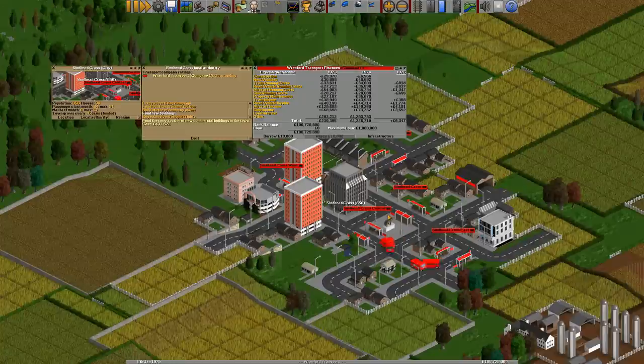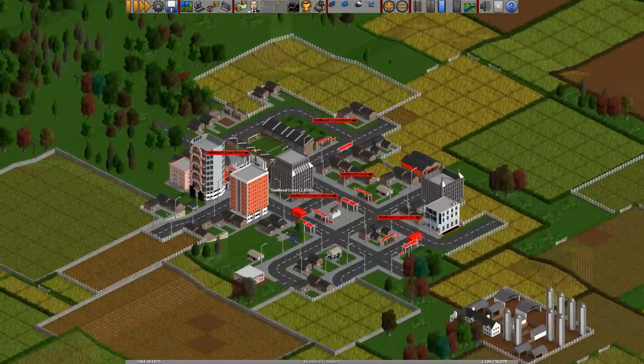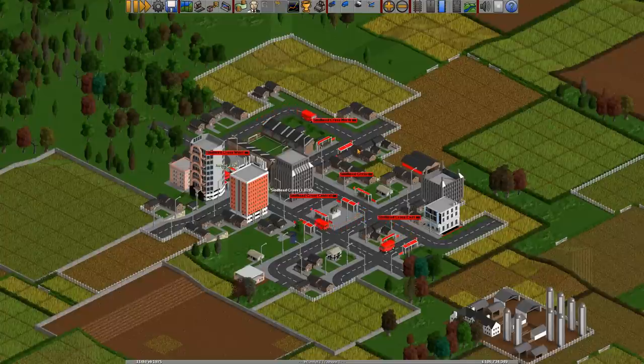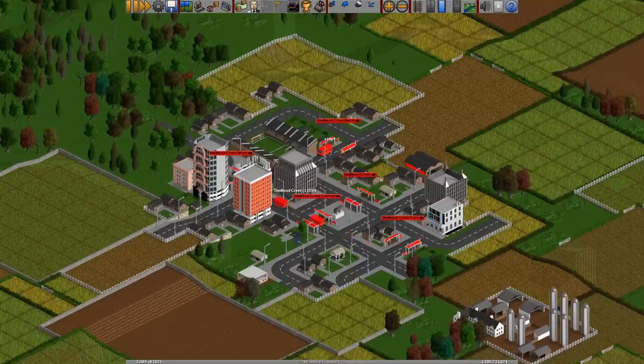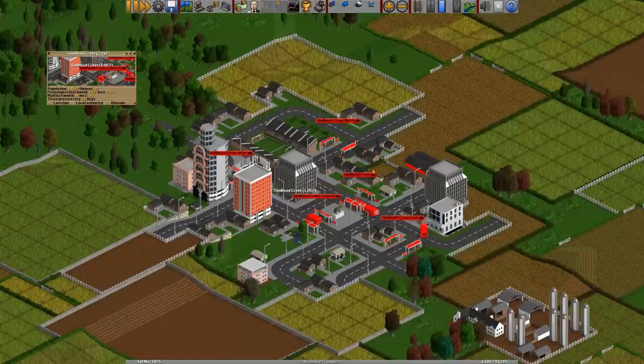So those are the three things that affect a town's growth rate — nothing else does. There are a lot of misconceptions: people think that doing mail as well would make it grow quicker — that's not true. People think that bringing goods and services and industry into the town would make it grow — that is not true either. The only three things are: whether it's a city, having five stations with at least one cargo item picked up and dropped off, and funding new buildings.